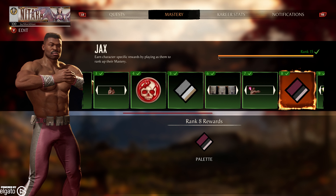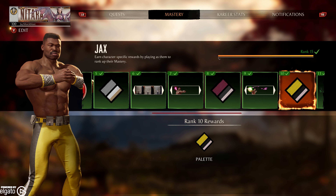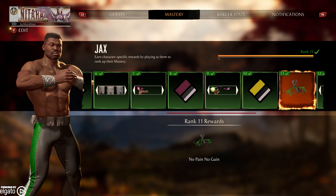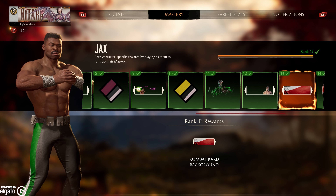At rank 8, you get a palette, which I kind of wish was a little bit more red, but it's maroonish, purplish. At 9, you get the foreground. At 10, you get this really cool palette — I actually like this one a lot. At 11, you get the 'No Pain, No Gain' brutality. At 12, you get this foreground.